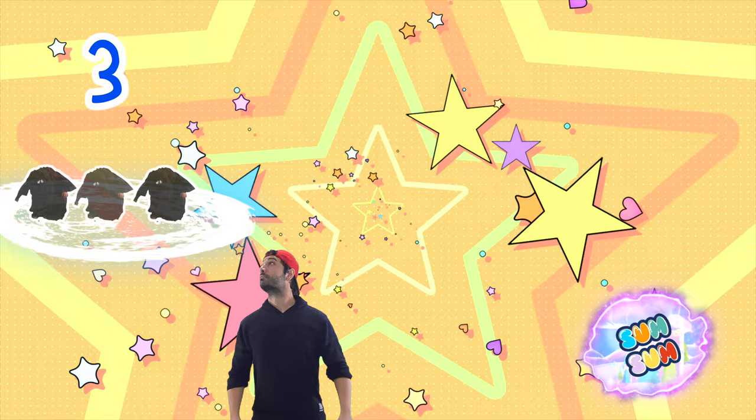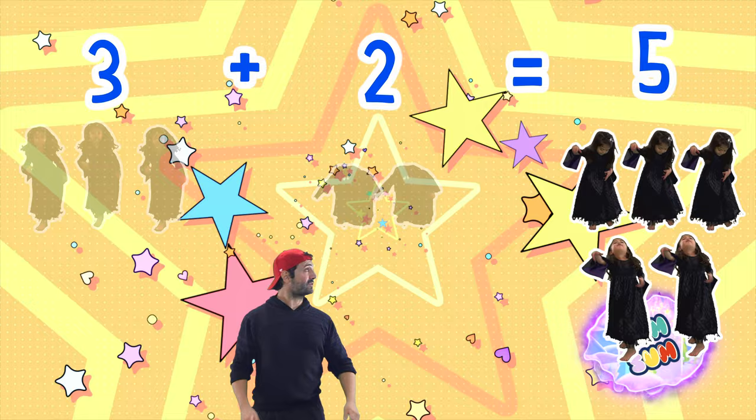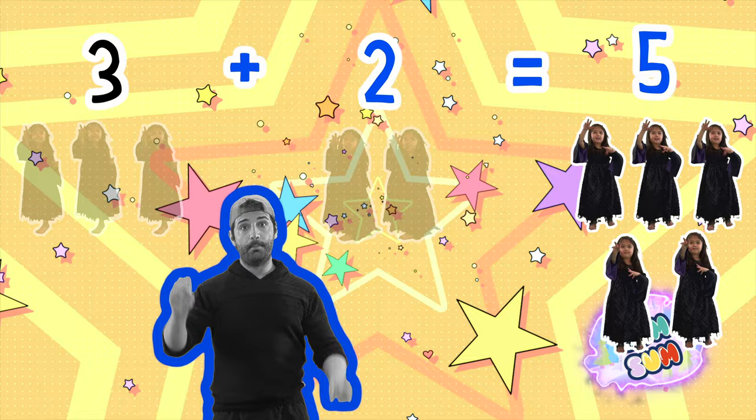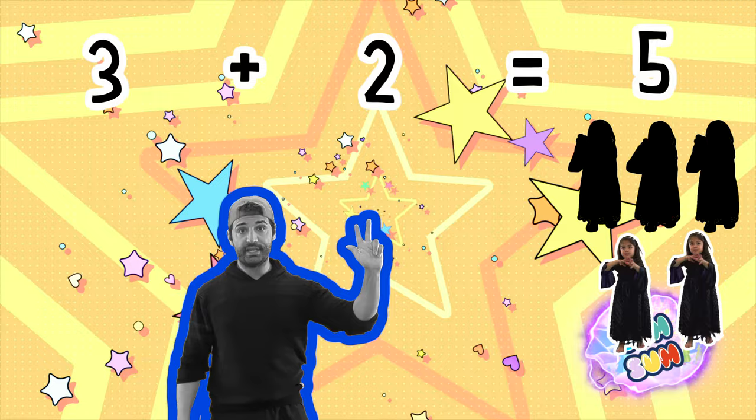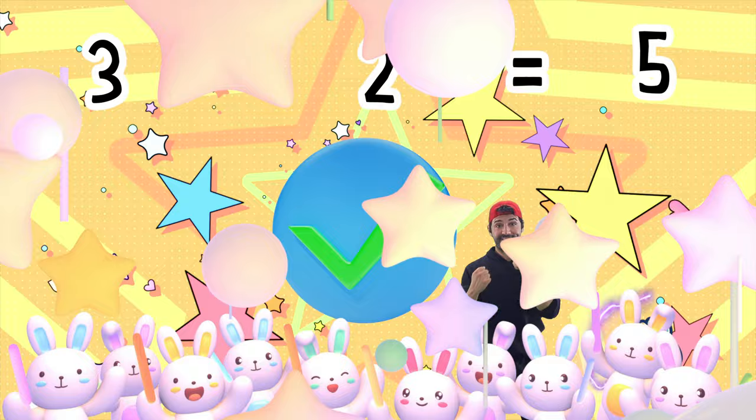Level 4 — 3 dancing witches plus 2 dancing witches equals 5 dancing witches. The sum of 3 plus 2 is 5! One, two, three, four, five! Let's check! We got it!